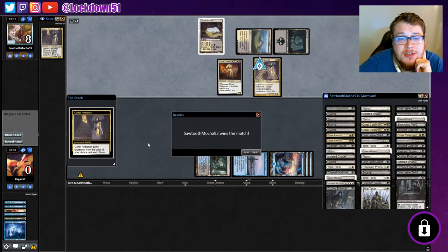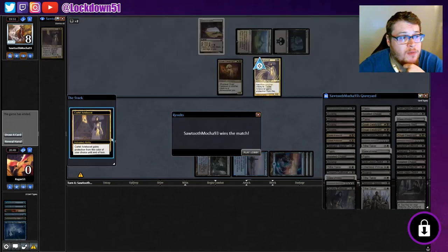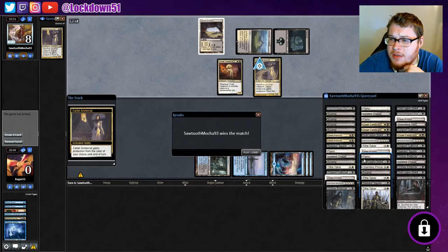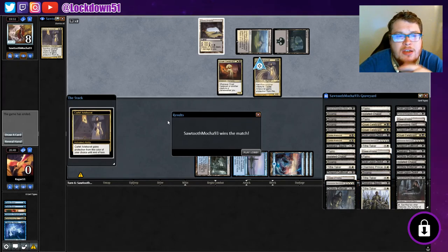Interesting — that's an interesting deck. It moves fast, moves really fast, and we were aggressive too. There's nothing else we could do — we didn't draw into anything else to really help us. We just milled them as best we could, got them to three cards, so it's unfortunate. Hey, good on them — they got their nice little Aristocrats combo. They have a lot of Aristocrat stuff. Hopefully you guys enjoyed — stay tuned for more Pioneer Mill, leave a like, subscribe, and we'll see you in the next video.